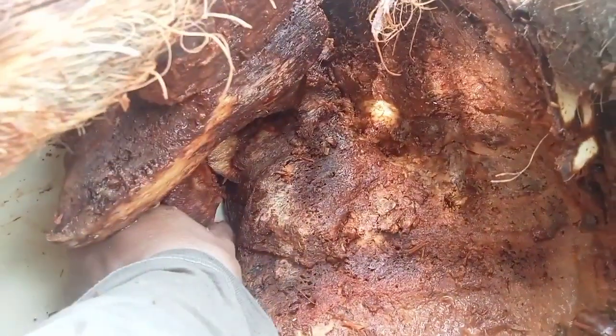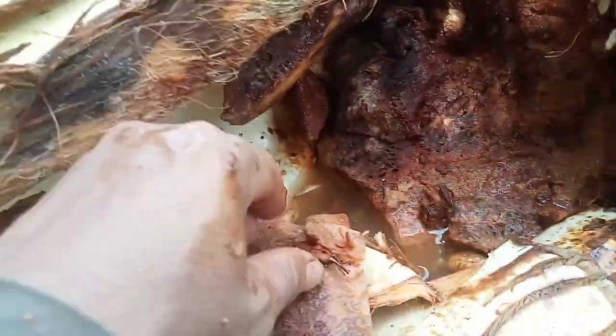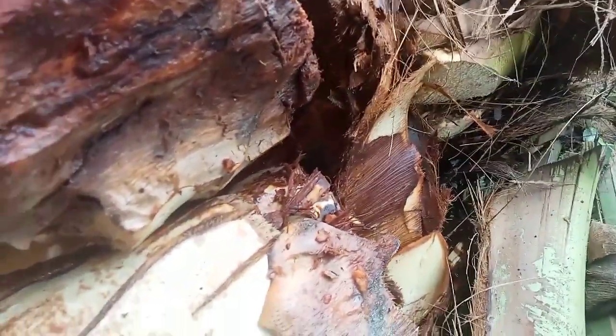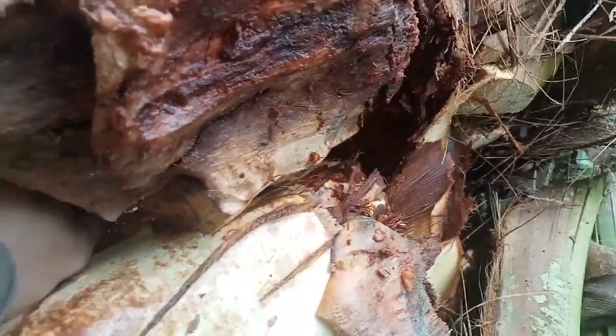You can use this technique at your farm and it costs nothing. When you see a coconut that cannot recover, cut it down, cut the top off, and keep it for one or two days. Then they come, and you can catch them every day in the morning and in the afternoon.